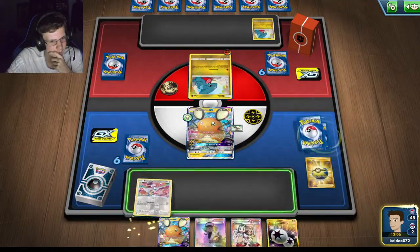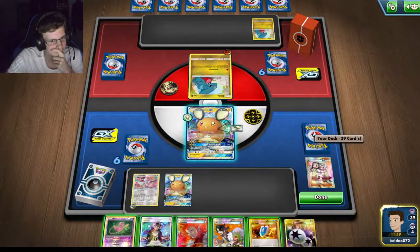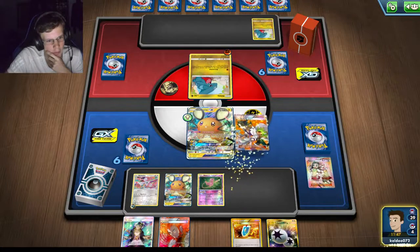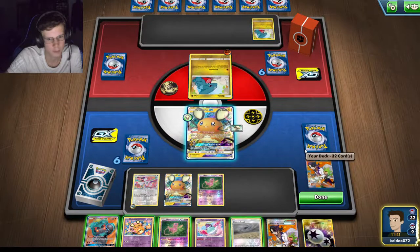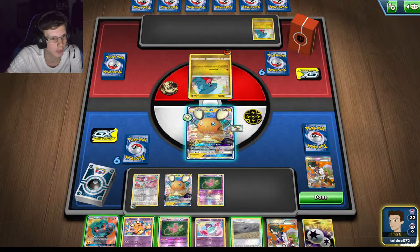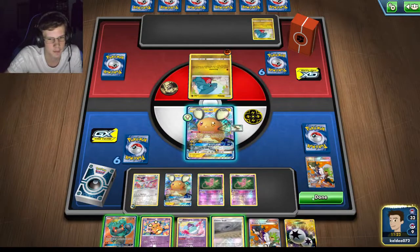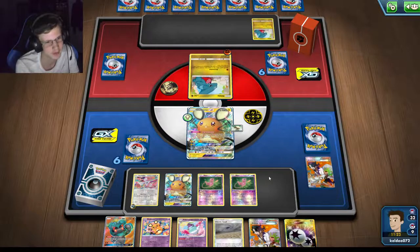I'll do Nene. Well, that was a great draw — I only have one discarded, I just need two more. I don't get a single Ball — are you serious? Okay, there's no point attacking for 20. Just gotta pass. This whole tournament has been bad draws after bad draws.